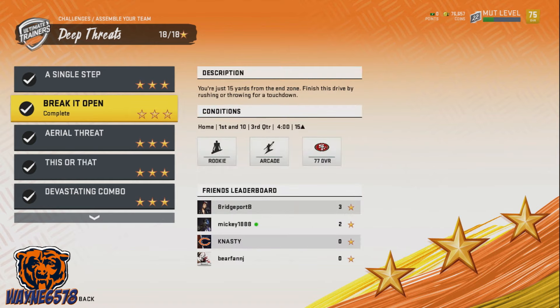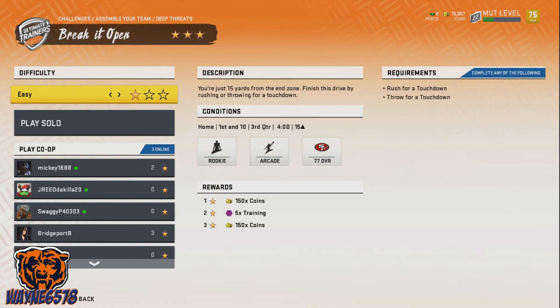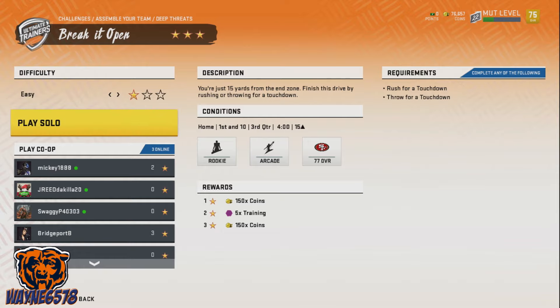Then you go to Break It Open. You can run this on easy — easiest is the easiest, you catch everything when you do this. You can either rush for a touchdown or throw for a touchdown. I've noticed that if you throw for a touchdown it goes much quicker, but definitely set it to easy, and then just go to Play Solo.